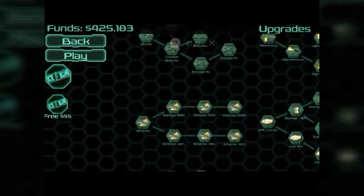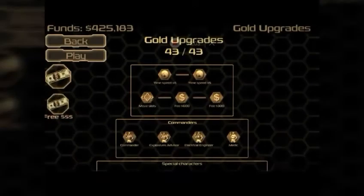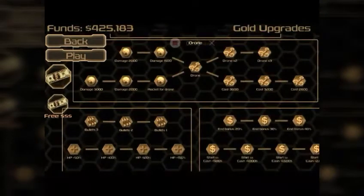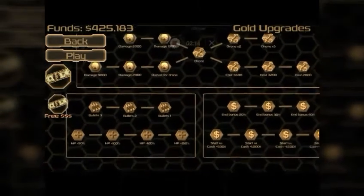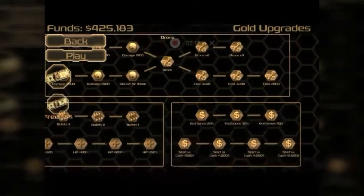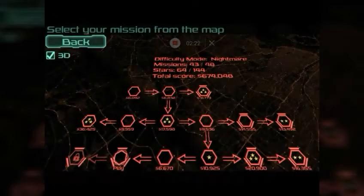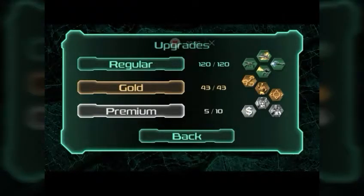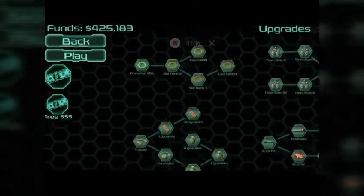I'll show you the gold upgrades. There are some that aren't for weapons or anything — like here's where you buy your drones, upgrade your drone damage, upgrade your health and stuff like that. Gold is where you buy more permanent upgrades in terms of your units and stuff, and then regular is more for weapons and different units, as opposed to upgrading those units — though obviously these have upgrades too.